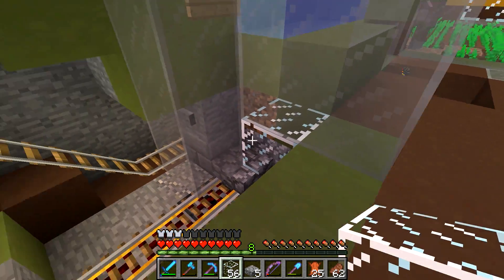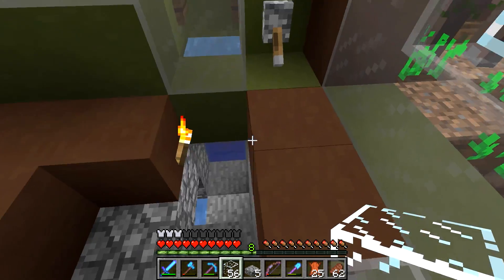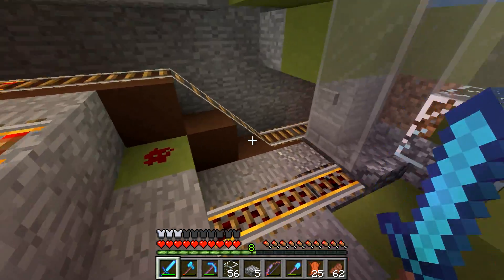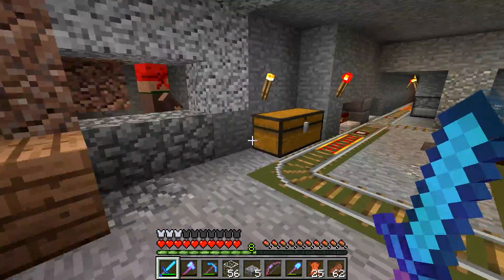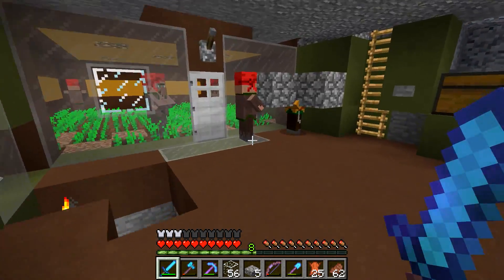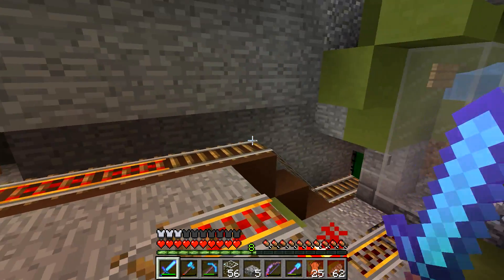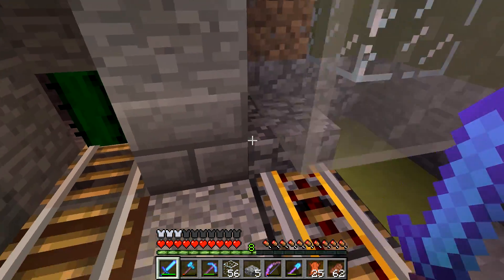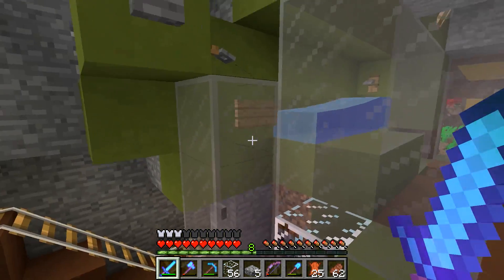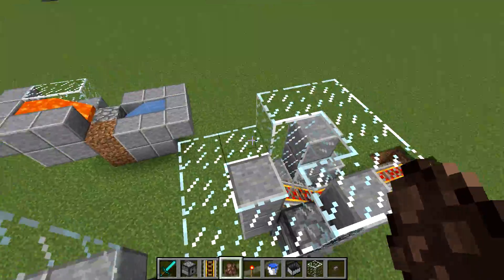Villagers can go through half blocks or glass - non-solid blocks - without dying. It's a little bit of fiddling. Also noticing that stepping sounds are no longer under the 'friendly creatures' volume setting, which is amazing - that's been annoying me for years.